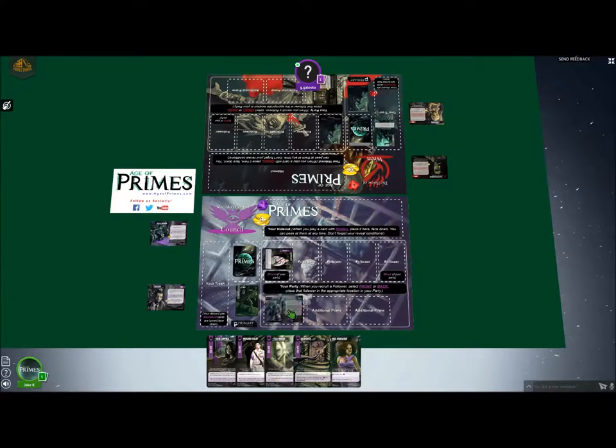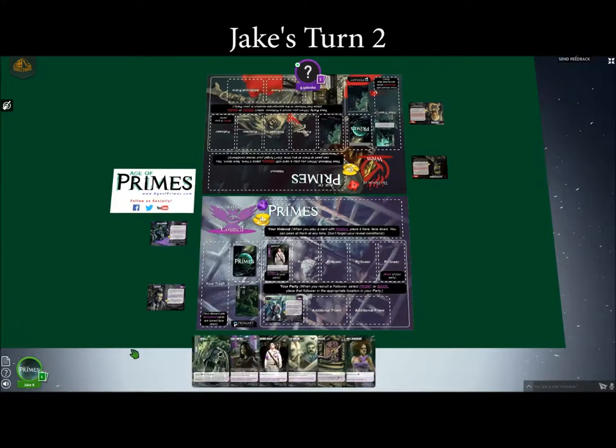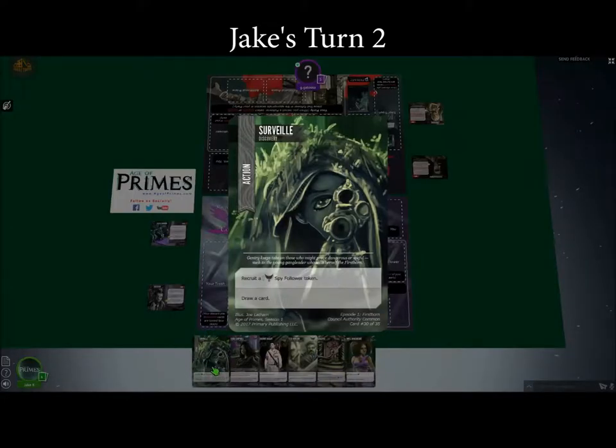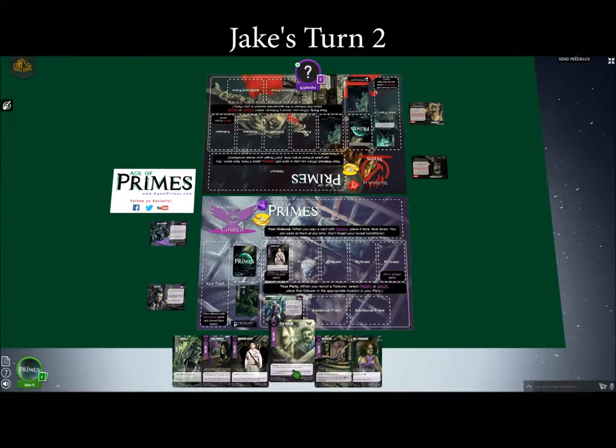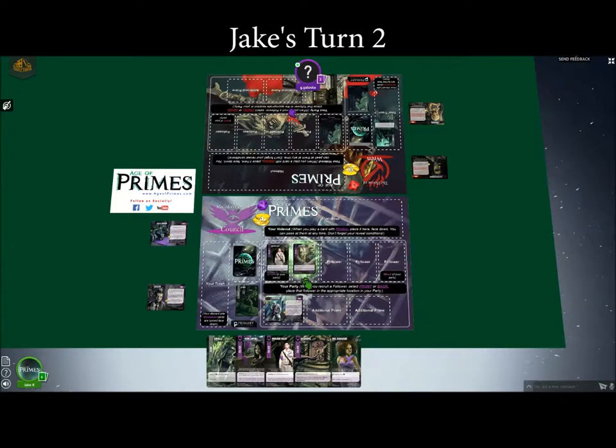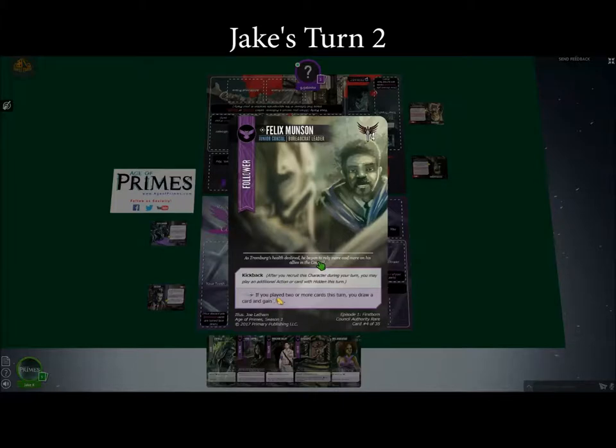I will refresh my two characters here and draw a card. I'm going to play another follower — I'm going to put him behind my existing one. Anytime you play a follower, you either put it at the extreme front or the extreme back of your party. The exception is once your party's full, then you have to replace one of your existing followers. I choose to put Felix Munson in the back behind my one other follower.